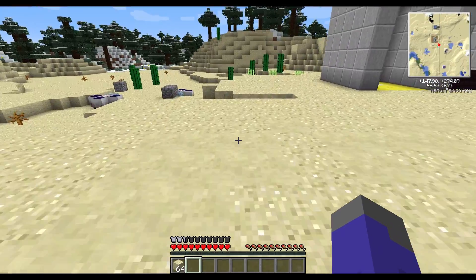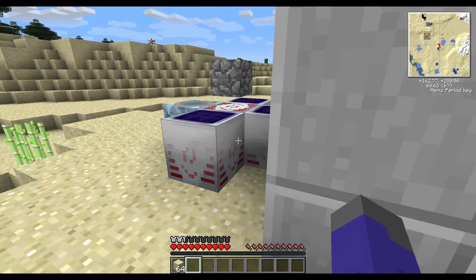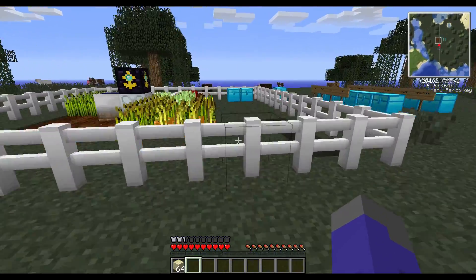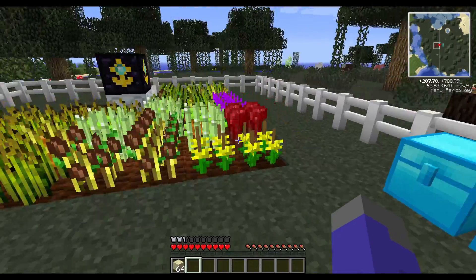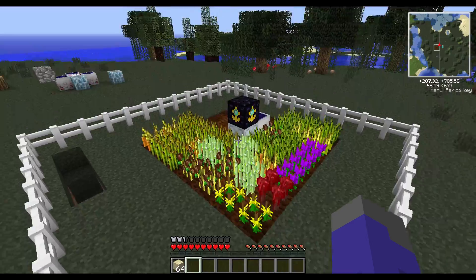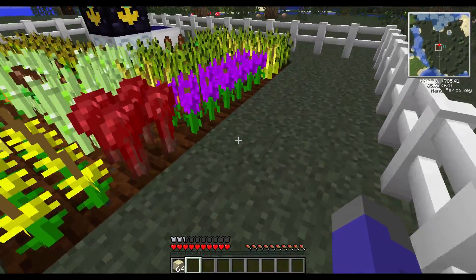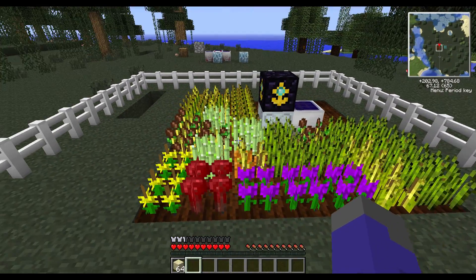Farming was overlooked mainly because Forestry added the automatic farms. If I take my teleporter here, I have an IC2 crop farm set up. As we can see, we have a variety of different crops growing all within tight quarters — pumpkins, cocoa beans, flowers, even nether wart, hops, and reeds.